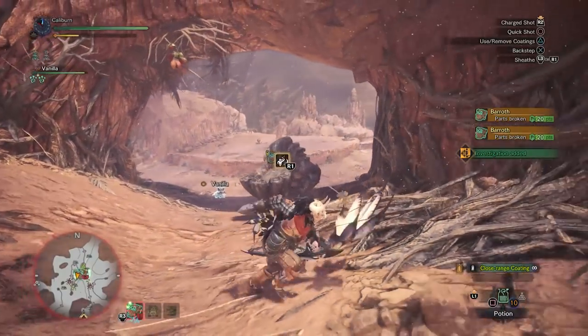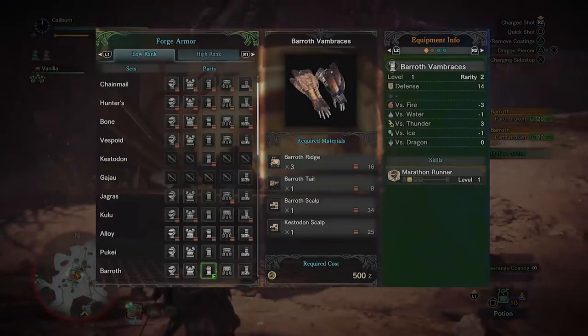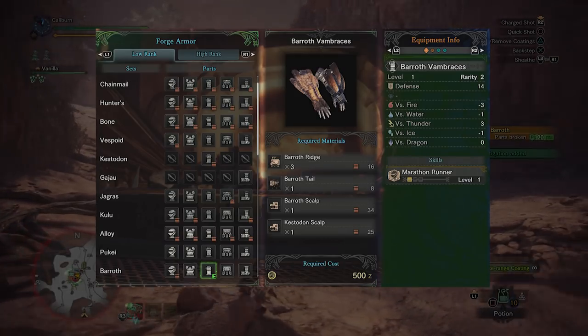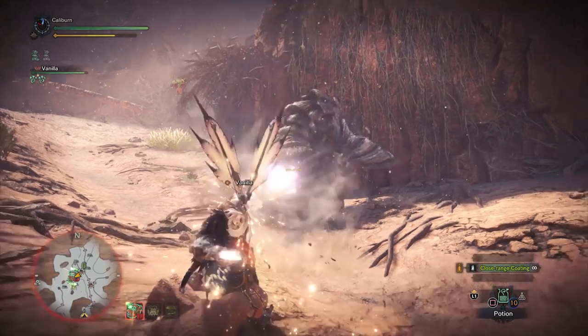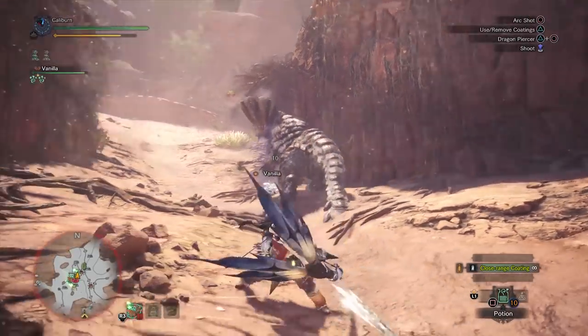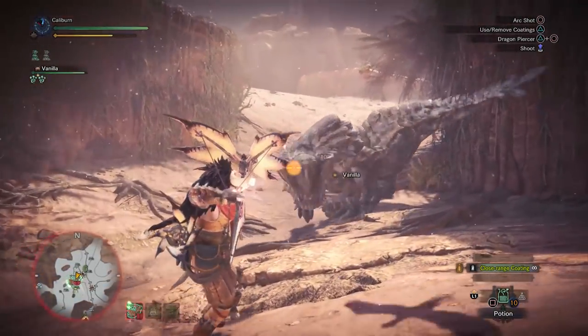The base armor set will have to tide you over to take on Pukei-Pukei and Barroth. Barroth's gloves grant Marathon Runner. This is a stamina management skill that bow can use, but it isn't the best option. It will reduce your stamina drain as you charge your bow, and there isn't anything else available right now, so make sure to pick these up.